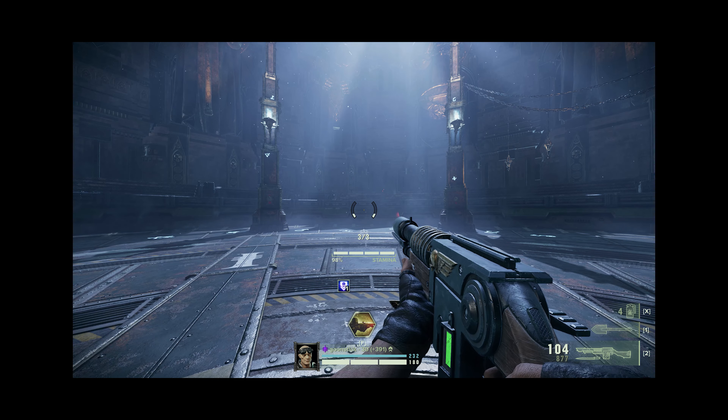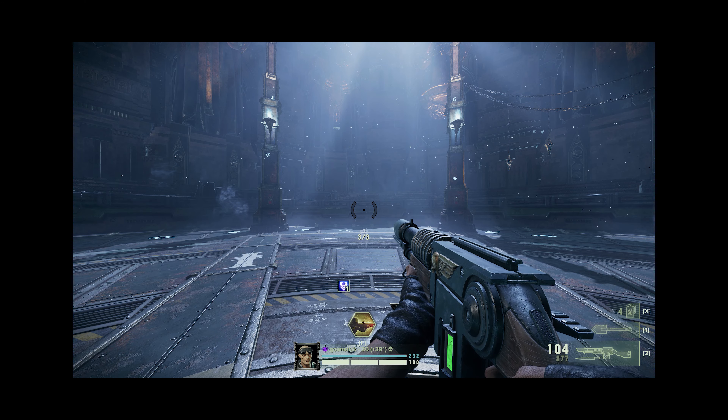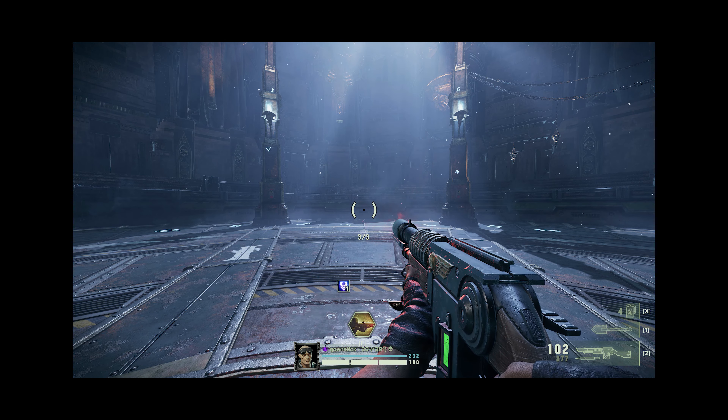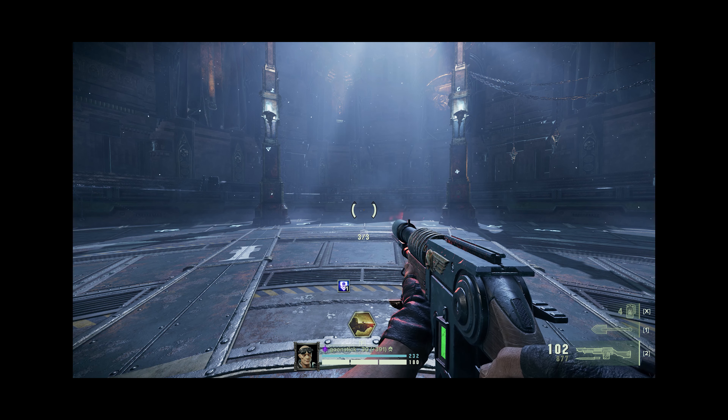You can cancel a charged shot by aiming down sights, letting go of right click, and immediately letting go of left click, but the timing is really tight and very hard to get right. You can cancel a shot more reliably by using your bayonet and letting go of left click during its animation. You can also swap to melee and back to your gun, but the lengthy pullout time makes it a pretty bad option.